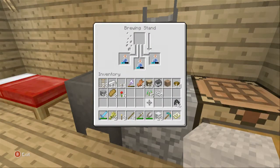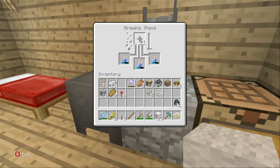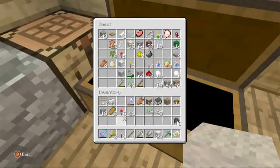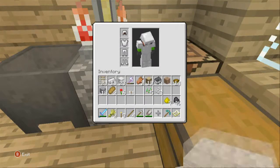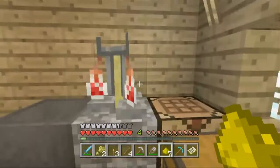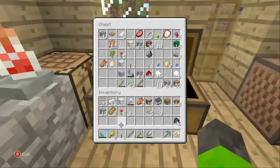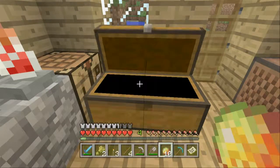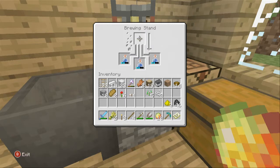I do have gunpowder and stuff - I can make it into splash potions. Let's see what I've got in here - magma creams. I'm going to use glowstone first. Magma cream.